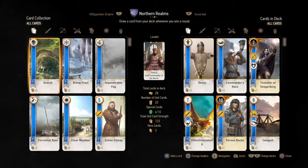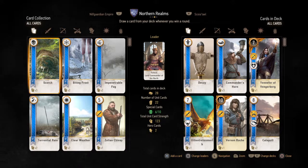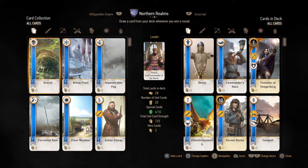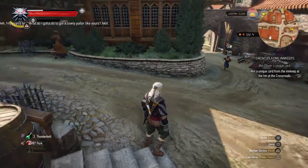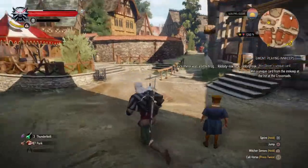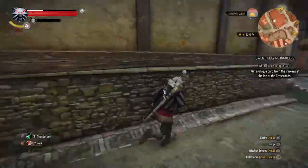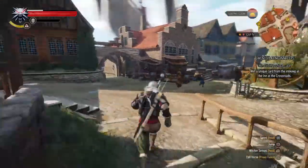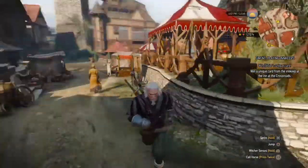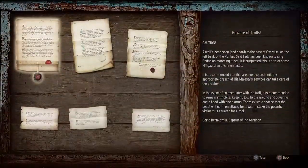Let's see what our numbers are on our pile — we have 22 regular cards and six special cards: three Decoys and three Commander's Horns. Our problem is if we meet up with a monster deck, we might be in trouble because the monster deck is very strong. It would be nice if we had a Biting Frost so we can wipe it out.